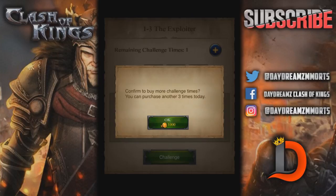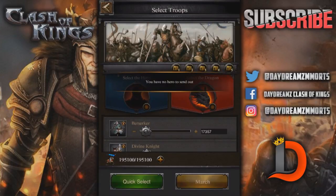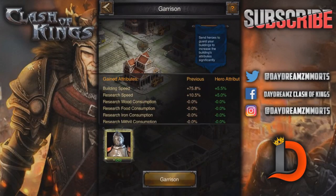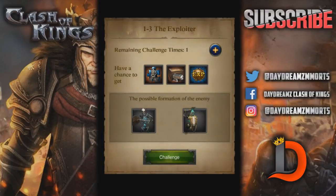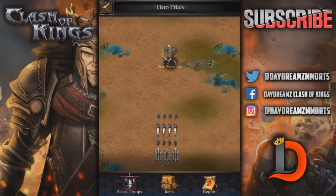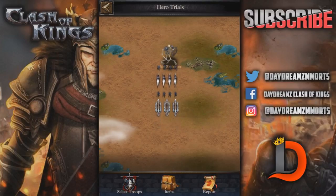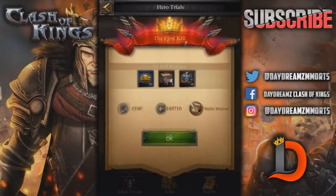Confirm to buy more challenge times — you can purchase another three times today. I'm not sure what that's all about. You have no hero to send out — oh, it's still garrison. Alright, heroes idle now, let's get back in there and send our hero with our marches. I have no hero to send out? We'll figure that out. If anyone knows why I can't send my hero, please let me know in the comment section below, because I do find out a lot of things in the game from you all.